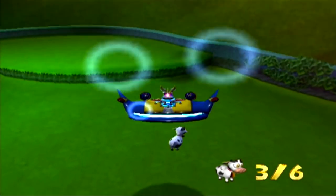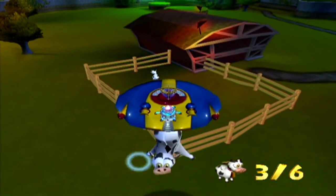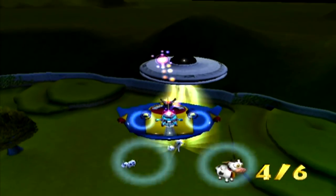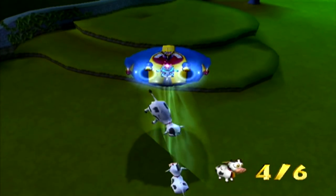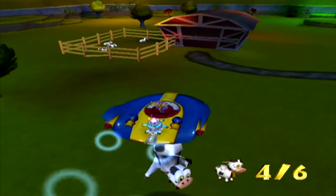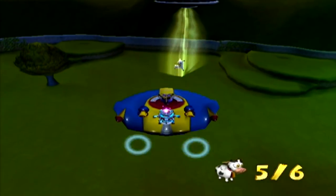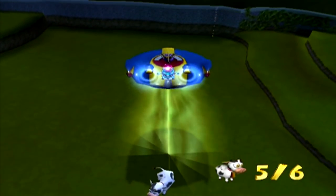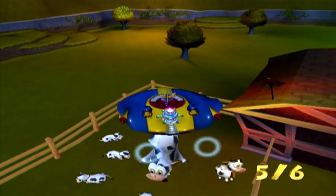Okay good, easy right? Yeah, so do this for about six cows. By the time you pick up and move the cow into the pen, it's already on top of another one trying to take it. You see the pattern here — it's going to be the exact same thing six times. But here's the extra challenge: it's right next to the other cow. I also notice that the tractor beam is literally a 2D image pulled into a 3D space.